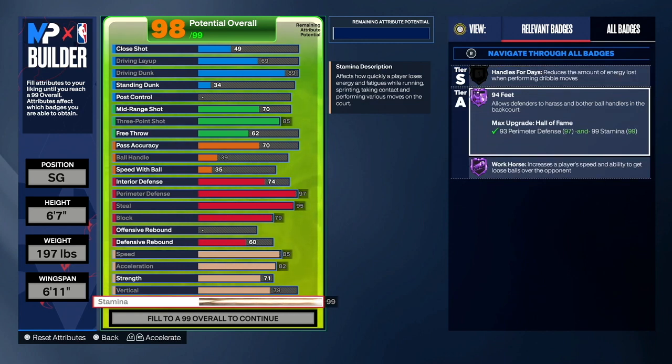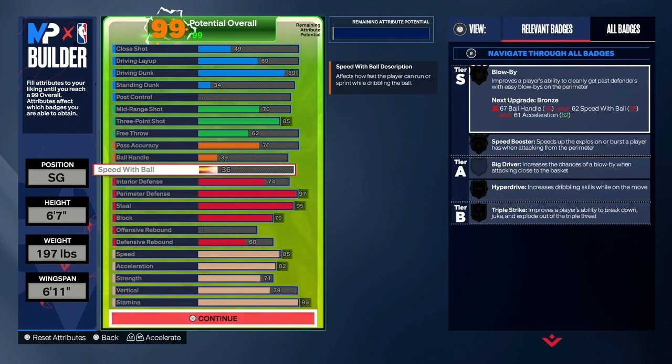94 Feet is great for the backcourt — if you want to harass the person bringing the ball up, this is the best badge for that. I like pressing in rec and threes, playing defense in the backcourt, and this badge is great for that. Also make sure your speed with ball is at 36 so you guys can be 99 overall on the best lockdown build. This build can shoot, it gets contact dunks, alley-oop contacts, and you can play amazing defense on this build, both on-ball and in the interior. Shoutout to my boy Mar for creating this build.